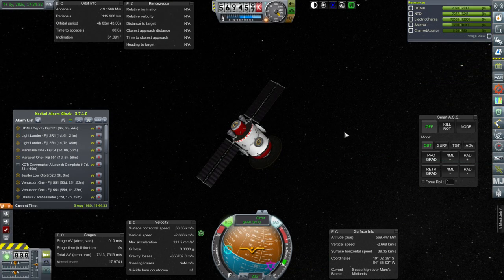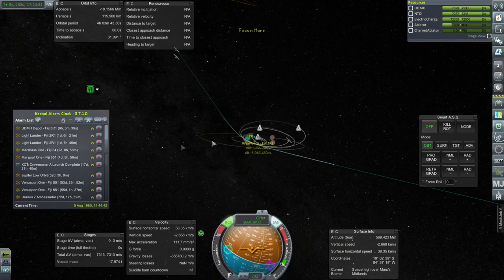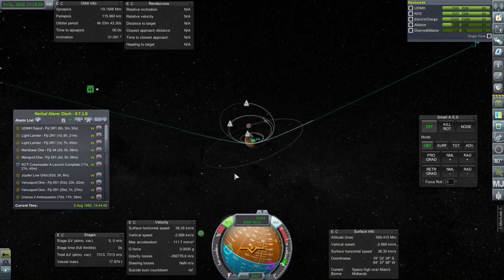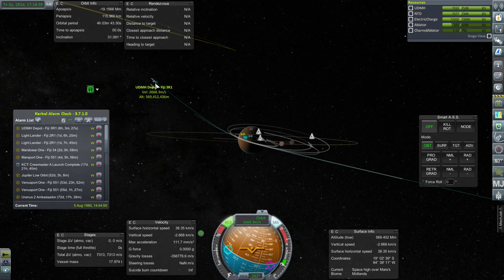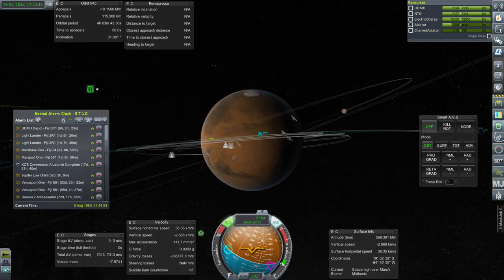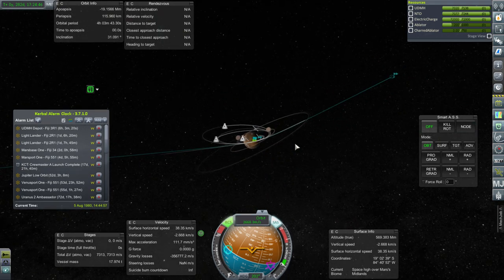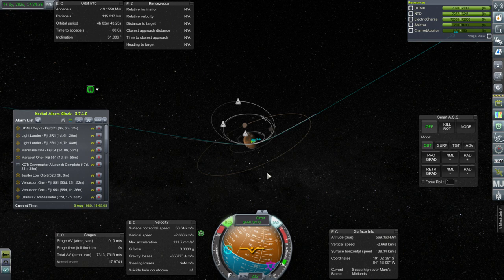Here's the UDMH depot. Unfortunately, this episode, like the previous one, is going to involve a bit of jumping around between craft, and that's unavoidable because if things go wrong at any point during all of this, there will be explosions — so I don't want you to miss out on that. Here's UDMH depot's approach and it seems to be reasonably in line with everything else, except we could be a little bit closer in. We have a fairly light payload at 18 tons.